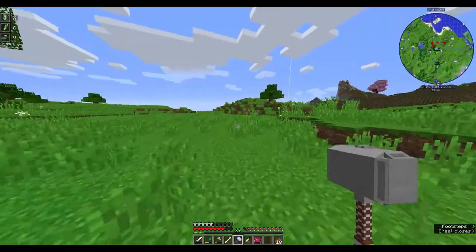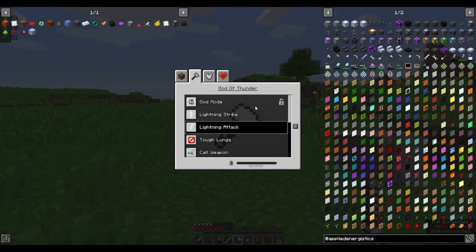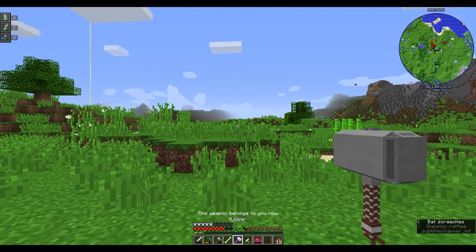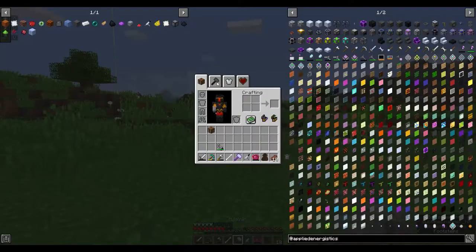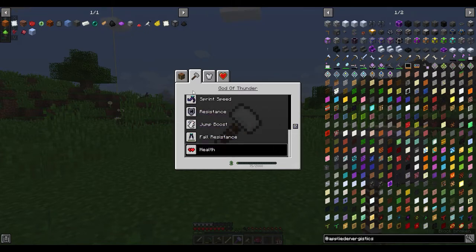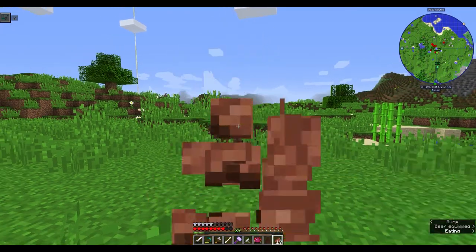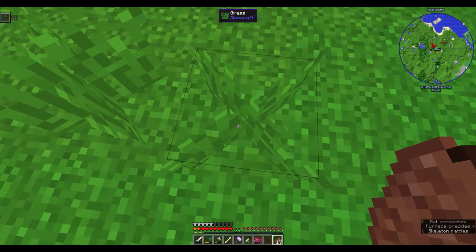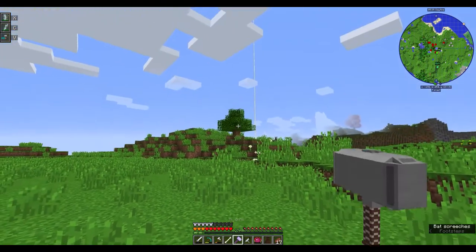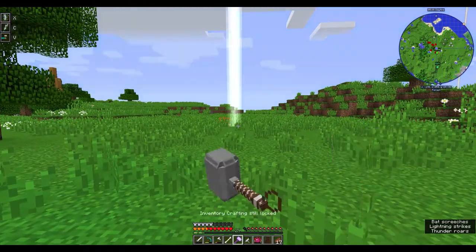Shift left-click throws it. I'll go through each of these one by one and rate them from most powerful to least. In those powers you have shift left-click to throw, shift right-click to bind, which means if I drop it I click X and it comes to my hand. I need a Thor weapon in my hand, but I can click X to chuck lightning and click C to strike lightning like thunder.